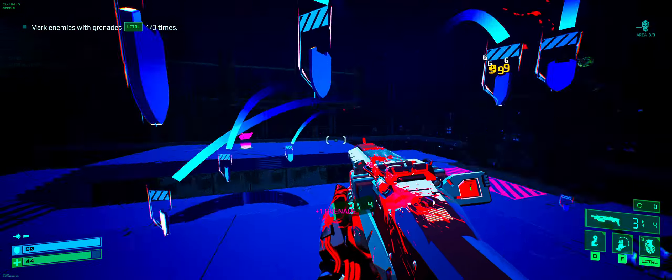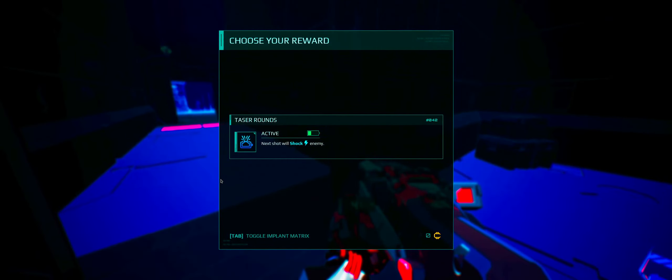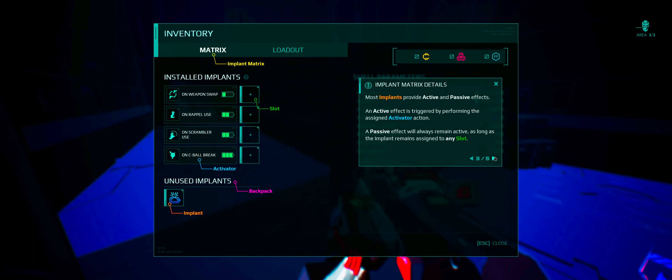So they're marked with the grenades. The game gives you a roguelike upgrade — next shot will shock the enemy. Consider me in. This is your combat shell's inventory window. On the left you'll find the implant matrix, which consists of activators, slots, implants, and the backpack. Activators are bound to certain actions — performing them will trigger implants assigned to the activator slots. Most implants provide active and passive effects. Implants can be moved freely. Cool — we can move the stuff around whenever we want.